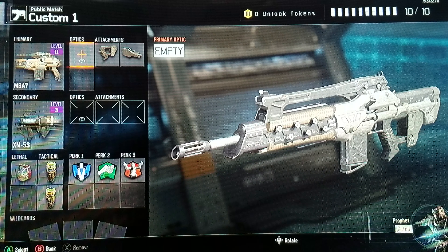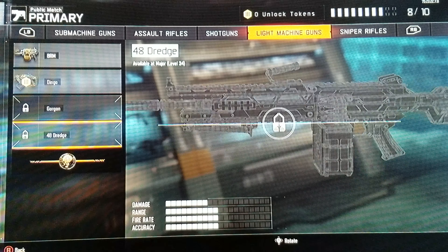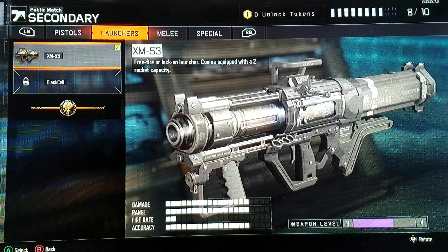The best setup for the LMG — the Dingo — I literally just got that gold right before I leveled up. Now I have the Gorgon and the 48 Dredge, and these are all diamond. I'm finishing those up, then going to snipers, then pistols, then melee, and all the other stuff on the road to dark matter.